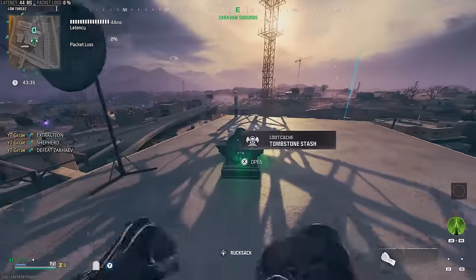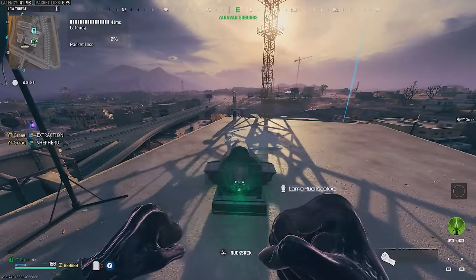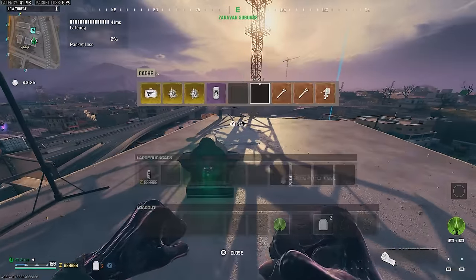Go over to your tombstone and take everything out of it. Once it destroys, you'll see that you have all of your items and max money.